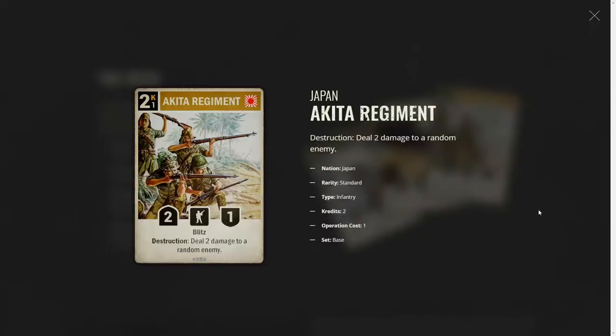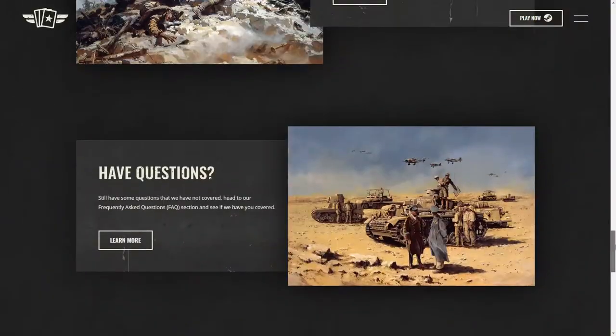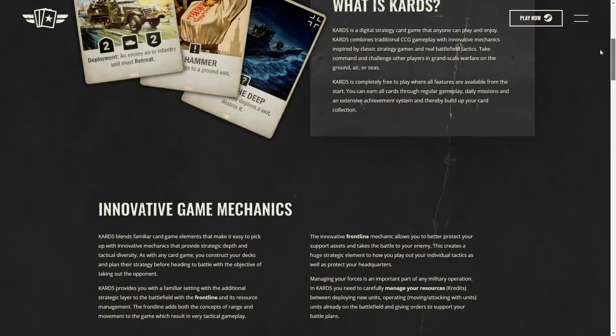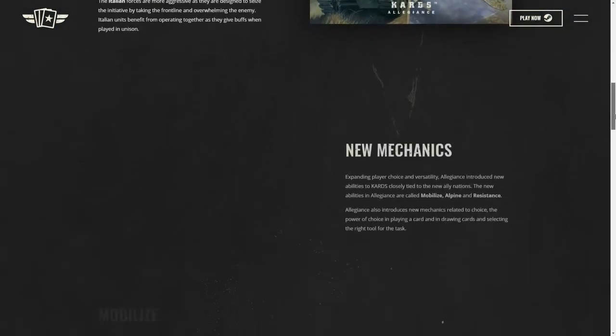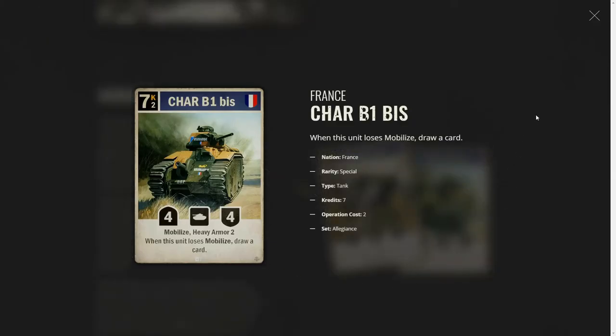It is a beautiful website. I really like their style and the way this IP is heading. You can click on the card and it will give you a rundown of each stat: nation, rarity, type, credits, operation, cast, the base. The base set does not have the icon at the bottom right-hand corner, but the new ones have the little cross in the bottom right-hand corner from the Allegiance expansion. You can clearly see it there — expansion cards.